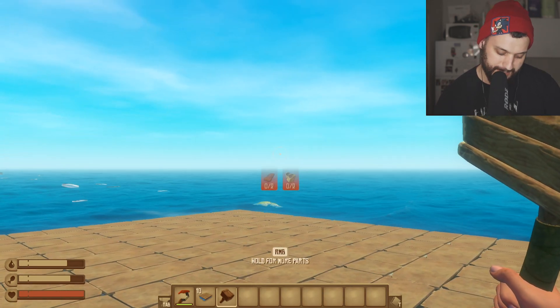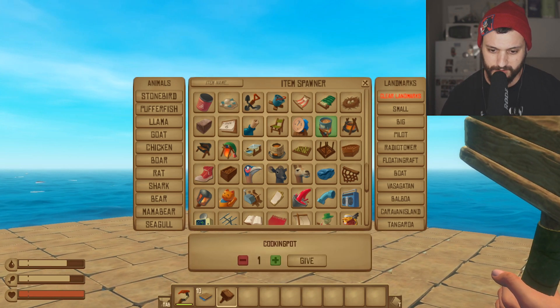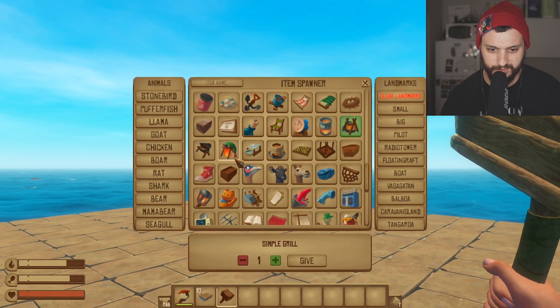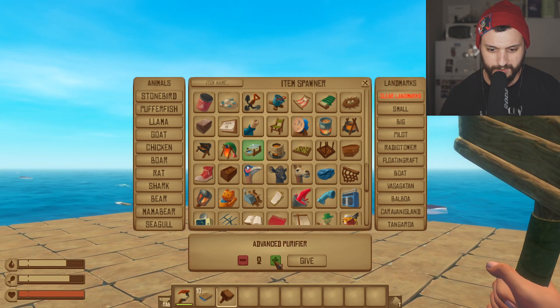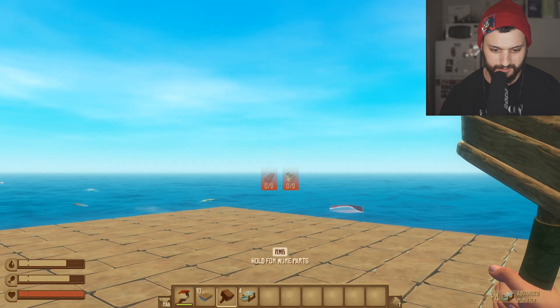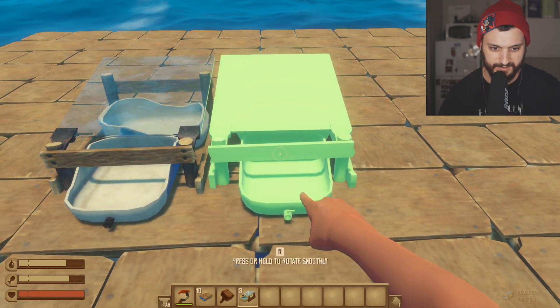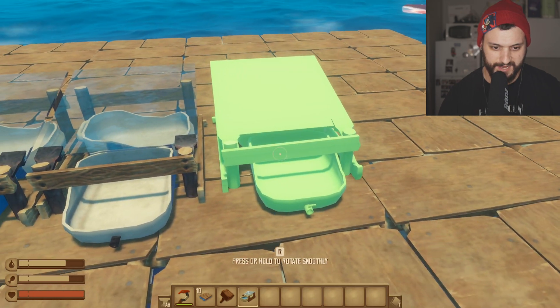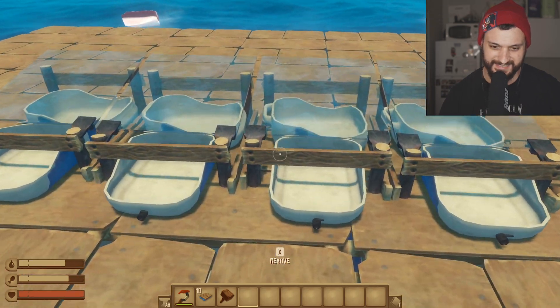Let's try to get a water purifier maybe. Cooking pot maybe. Simple grill. Simple purifier. Let's get the advanced purifier - I want four please. Nice, very nice. One, two, three and number four please. Yes! I think that this is it for this video.